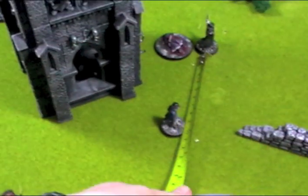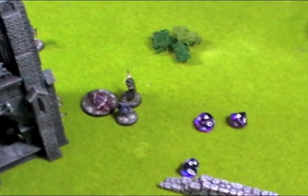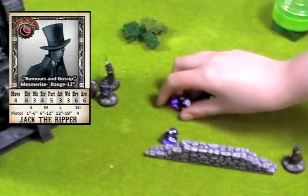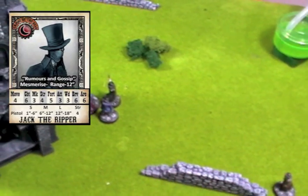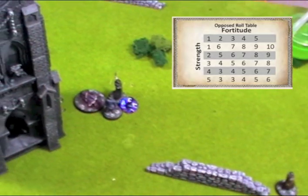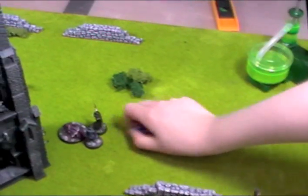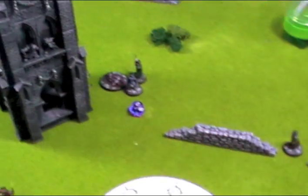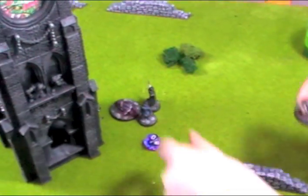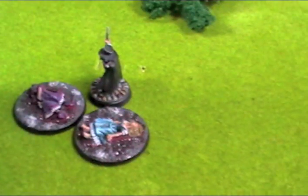The Ripper attacks his mesmerised target: 3 attack dice for the Ripper, 1 for the victim. The victim rolls a 9 and wins the combat. Strength 4 of the Ripper versus fortitude 2 — 3-plus needed — he rolls a 3, wound caused. Rolls again and gets a 10: dead, removed from play. The old codger was mesmerised and killed by the Ripper. And he's also in a dress! What's going on in these Victorian streets?